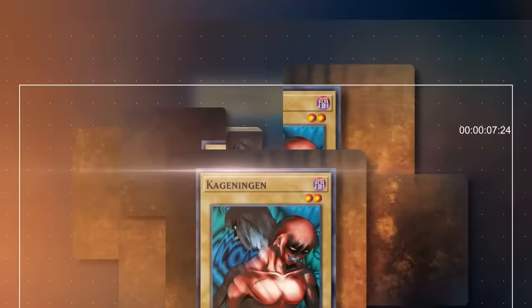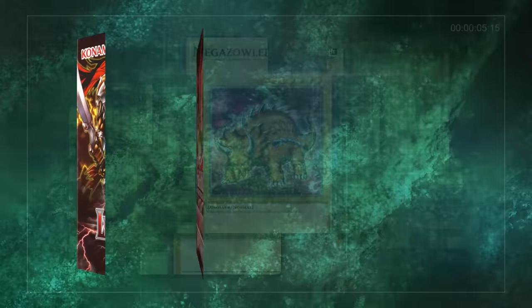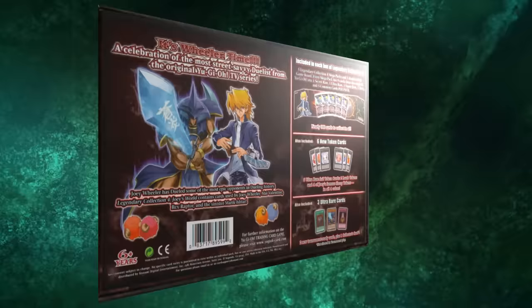This video is going to take a look at a select few normal monsters released by Konami, written by plucky perpetual underdog Joey Wheeler. First, let's talk about the set they released from. Fittingly, the main cards we're going to discuss made their TCG debut on October 11th, 2013, in Legendary Collection 4, Joey's World.